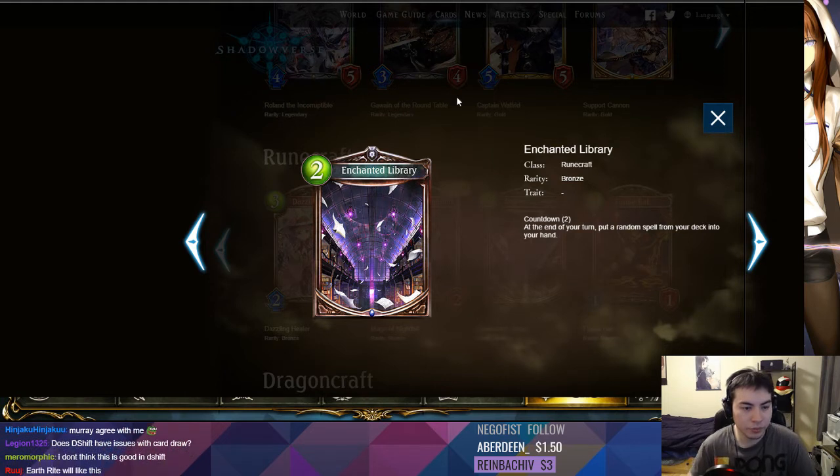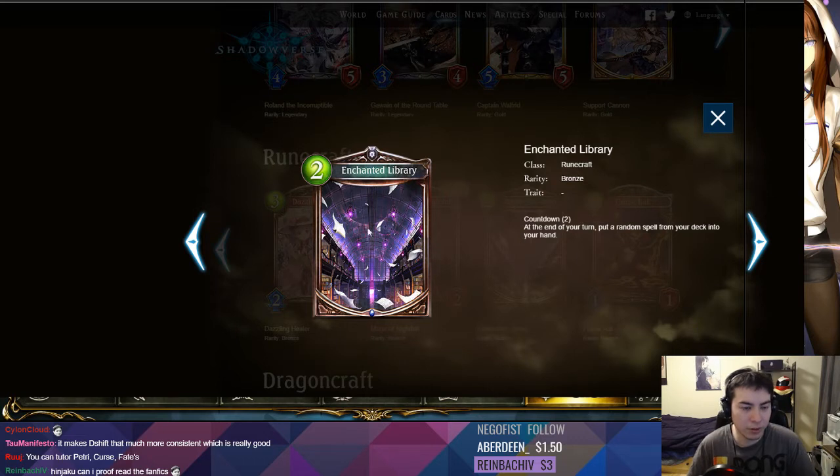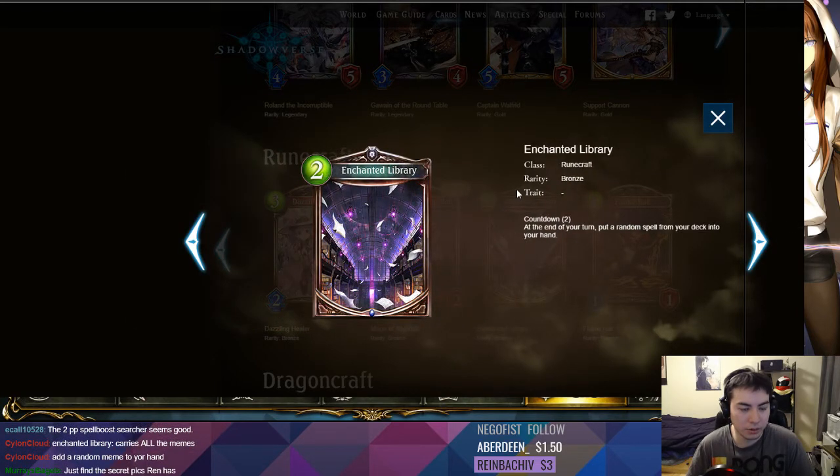Maybe you prefer to play this in a deck like Earth Rune where you're playing fewer spells, so you can tutor the right spells you want. Maybe this is a two play point guarantee to get a Calamitous Curse or something like that, which actually sounds really good. Yeah, running in Earth Rune and guaranteeing that you get a Petrify or something — you might not want to run fates because you're not running many spell boost cards. If you're running mainly followers and Earth Rune cards with just a few spells, it's pretty good, but it could be really dead if you draw those spells before you play this. Really want to play it on turn two or four — takes two cards, pretty good.